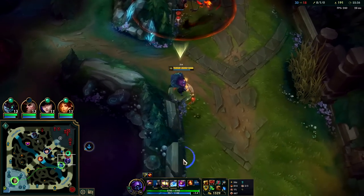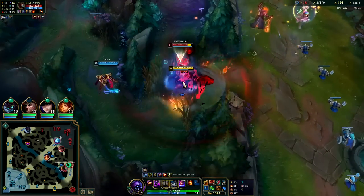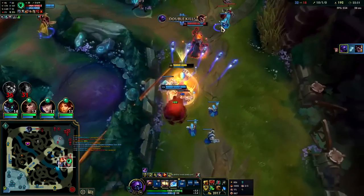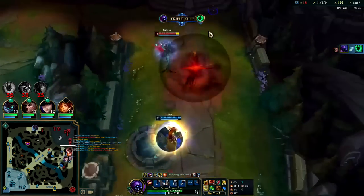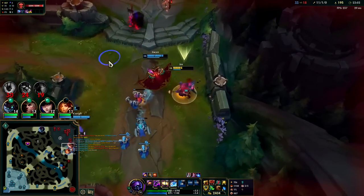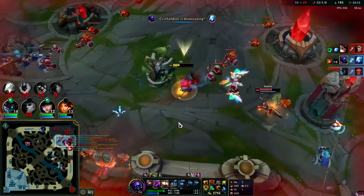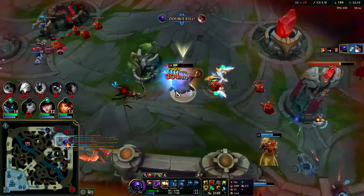I'm jumping away from that — I don't mind blowing a control ward; just in case he's going to flash on my head, it's not worth me dying. Auto-W — stunned out. Hit them both with an R. He's ignited, auto-W, jump to the minion. The stun goes down. Auto-W, get the stun, auto-W. Samira is chilling — you can't auto me though. That's GG's.